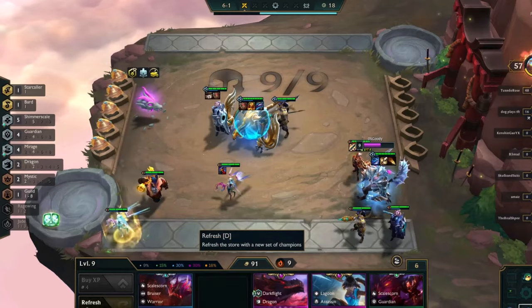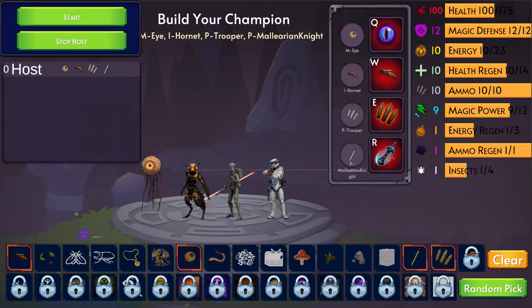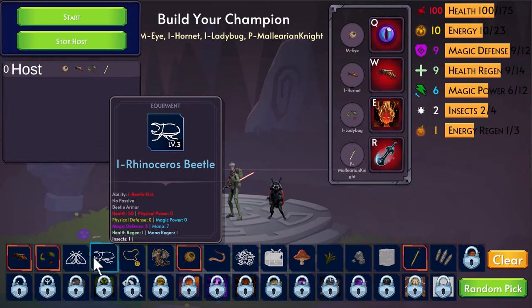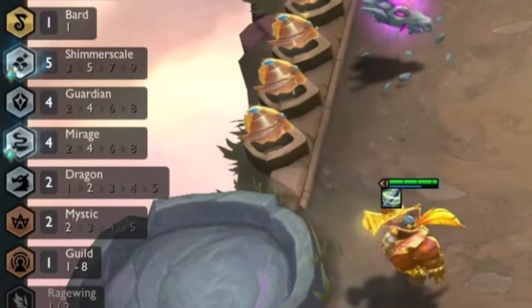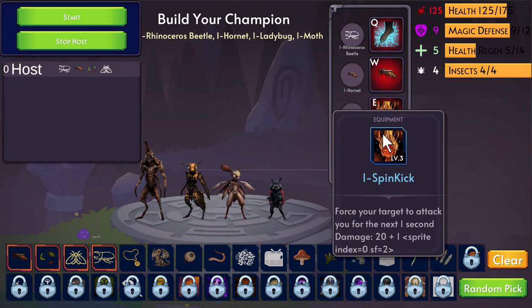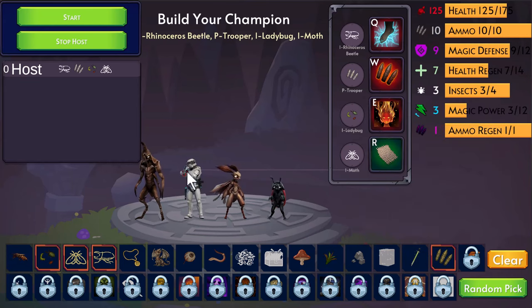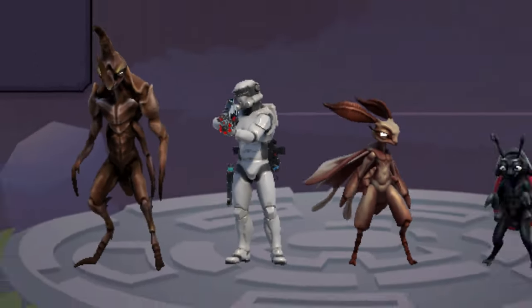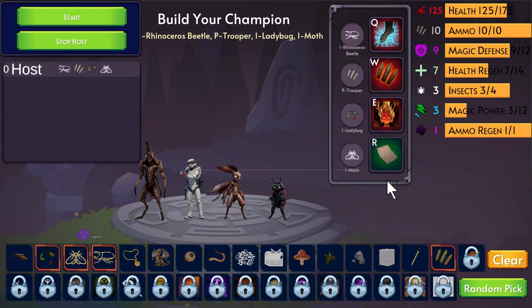The next game I'm combining is Teamfight Tactics. You can see here if I pick maybe these insects, they actually have a set of stats that are just insect-related, so the more of them that I pick the more powerful some of their abilities get. This one heals for 10 plus 2 points per insect that you have. I want to grab those mechanics where you tie things together based on different aspects — tank-related ones, ones that use ammo, and all kinds of other stuff that ties together different combinations so you have reasons to try different mixes and matches.